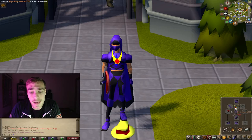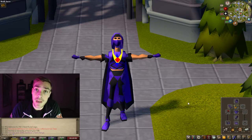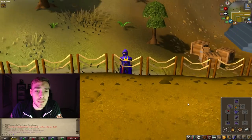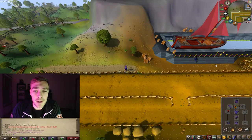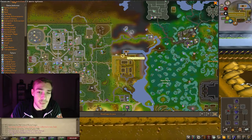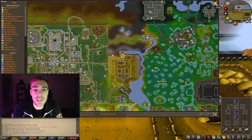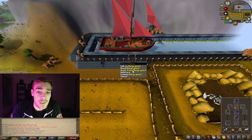The easiest way to get there is to use a dig site pendant and then just teleport to the dig site. This teleports you right outside the dig site to the boat to Fossil Island. There are other ways to get here, but this is the most efficient and easiest way.